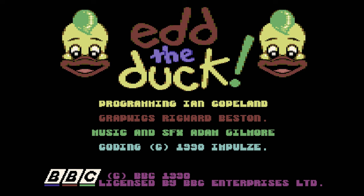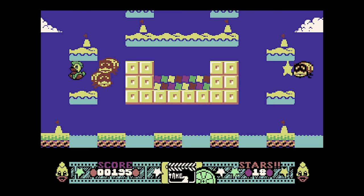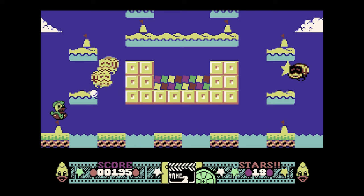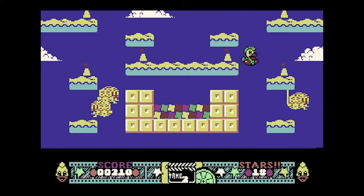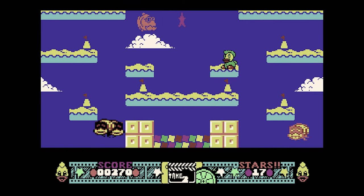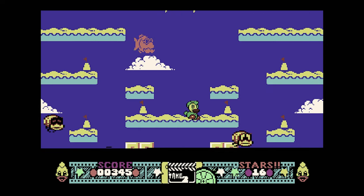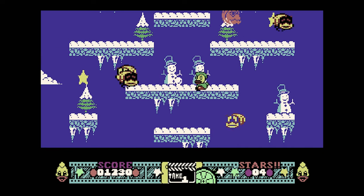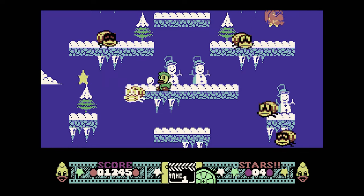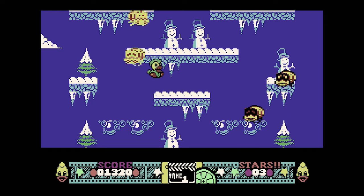Ed the Duck might not mean much outside the UK, but over here he was the puppet duck co-host of a number of kids shows, and I loved him. I remember getting this game on tape at Toys R Us in Southampton. The gameplay is kind of like Rainbow Islands — which was the sequel to Bubble Bobble. It's a vertically scrolling action game where you control Ed, starting at the bottom of every level and making your way to the top, collecting every star while avoiding tons of enemies. It all takes place in various TV studios according to the story.